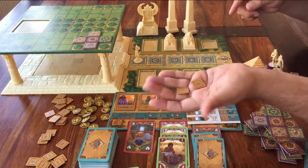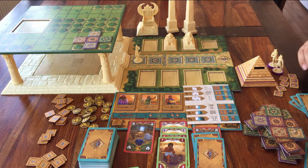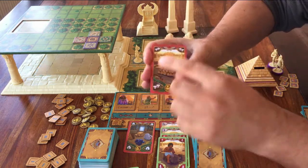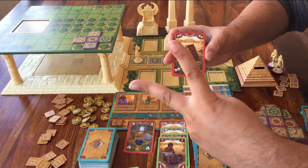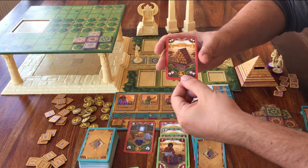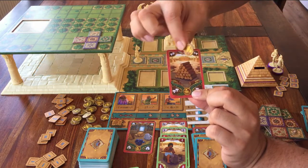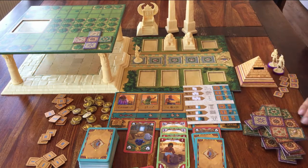Make sure you keep every scarab you take face down — the other players can't know how many you have. You also have these red cards. This one is wood but counts as two wood, so instead of paying two single-wood cards, you could discard this one card. But whenever you use one of these red cards to build something, you have to take one of these coins and put it in your pyramid. These coins will not be good for you at the end of the game.